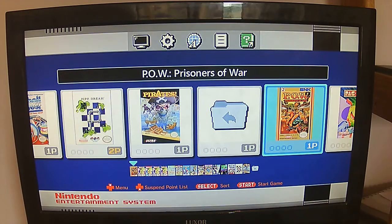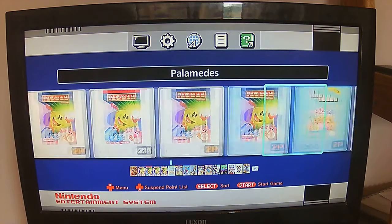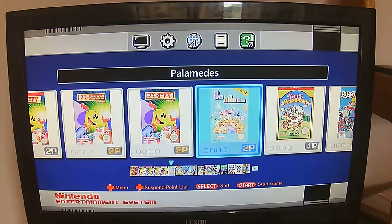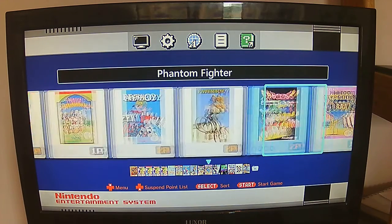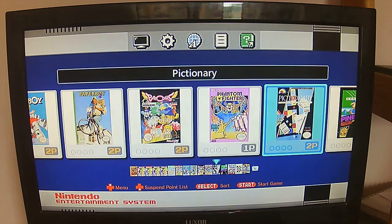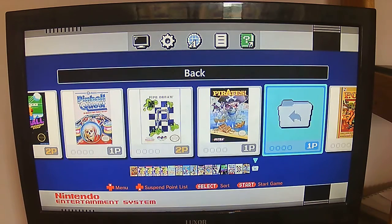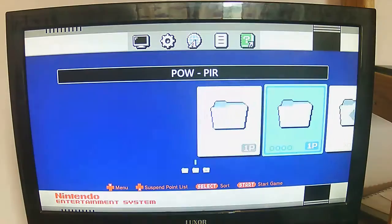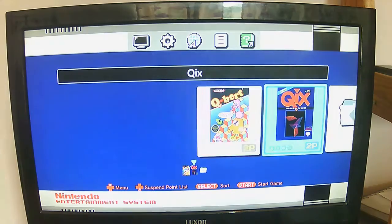P continued — second tab: POW Prisoners of War, Pac-Man, Pac-Mania, Palomedes, Panic Restaurant, Paperboy, Paperboy 2, Parasol Stars, Phantom Fighter, Pictionary, Pinball, Pinball Quest, Pipe Dream, Pirates. Q section — we've got two: Q-Bert and Qix.